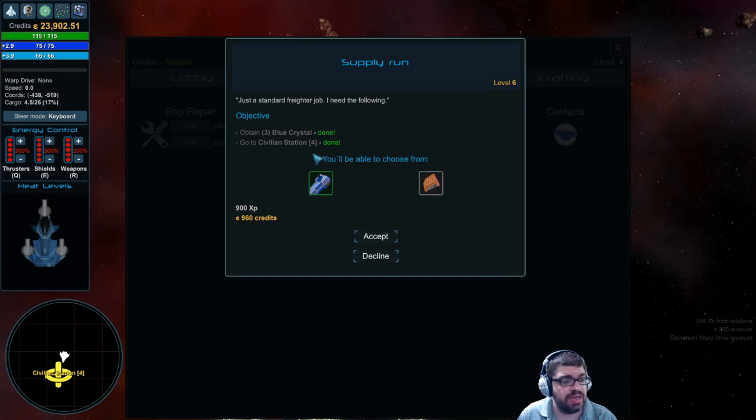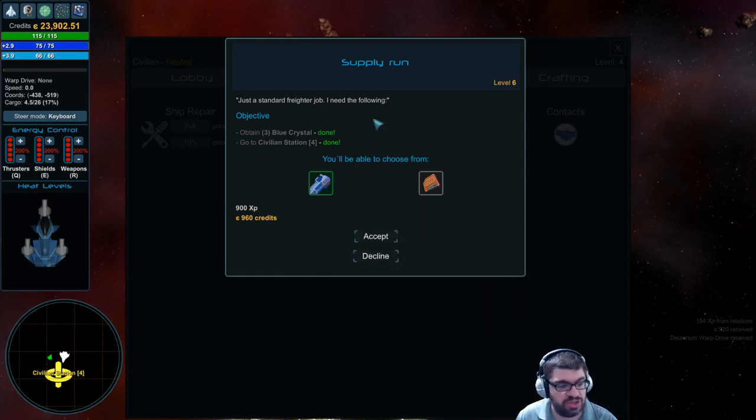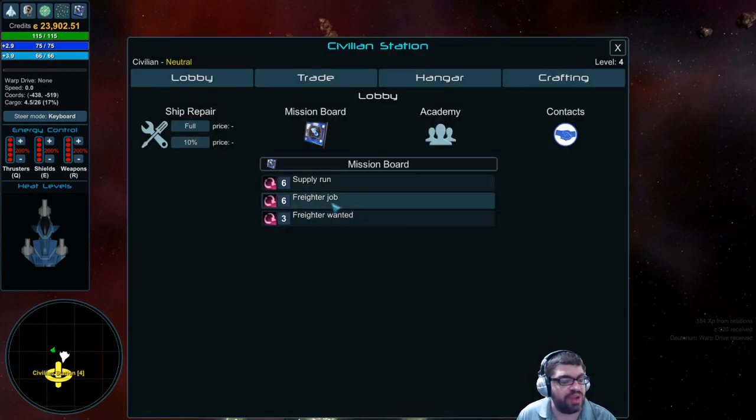This supply run is another one I don't like — it just says obtain three blue crystals and then go to civilian station four. Well, if you intend to craft, you'll need blue crystals and red crystals and other crystals that you find as you destroy things or mine rocks. So if you intend to do a lot of crafting, these are not quests you want to take. I avoid them because I want to craft.